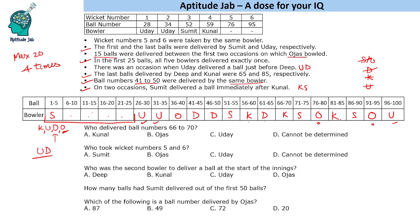Fifteen balls in between means Ojas was bowling ball 20 and then started again at ball 36 — fifteen balls separate those two occasions. So Ojas is here at ball 20 and ball 36. Now Ojas is done. We place U and D together — Uday just before Deep — and Kunal fills the remaining slot. This gives each player exactly 20 balls over their occasions, satisfying all conditions. Please check and let me know if you get the same answer.